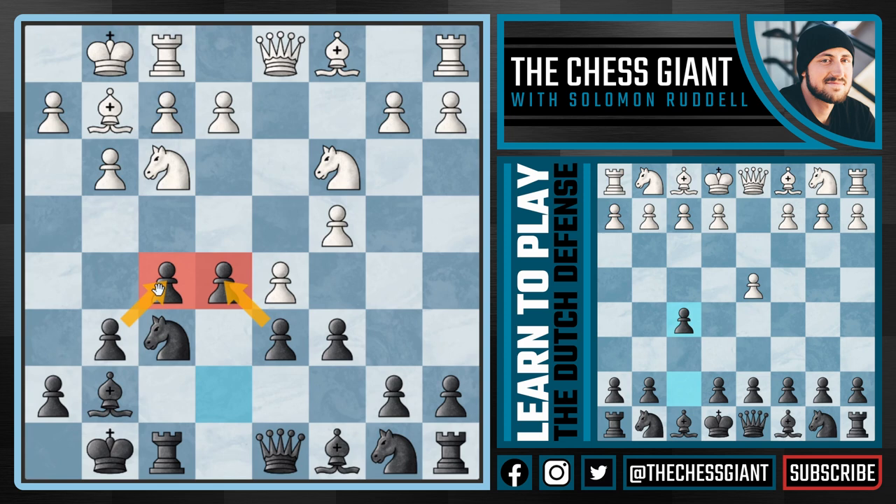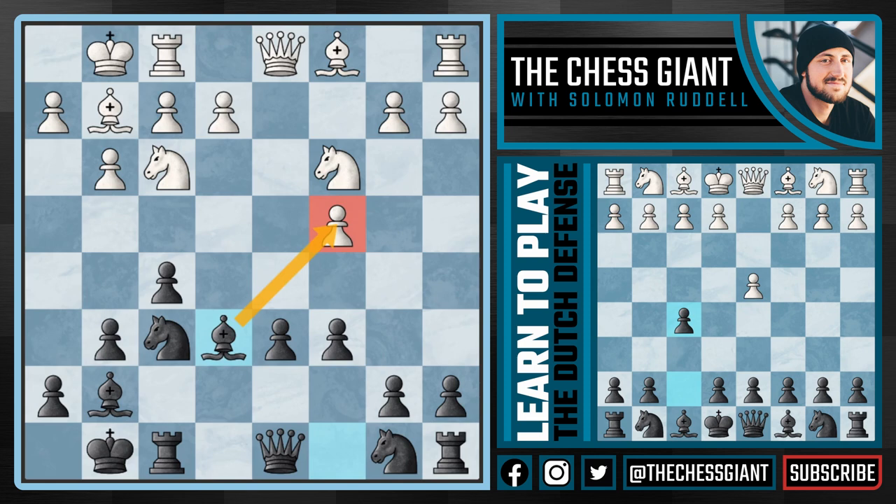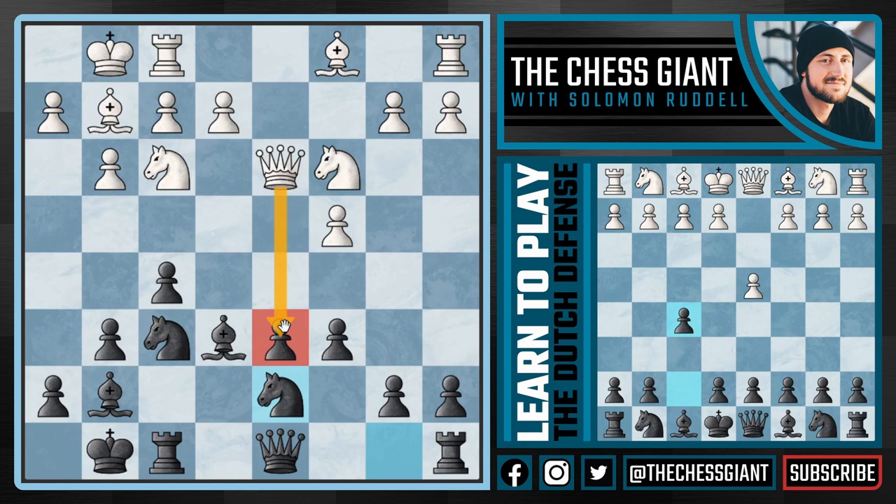It's in white's best interest to use the rule and get rid of this strong centralized pawn by d takes e6, in which case we take back, attacking the pawn on c4. If white plays queen d3, we play knight bd7, and if white takes the pawn on d6 we're completely okay — we take the pawn on c4, continue with knight b6, and black has the better game with a very active bishop on c4. Against bishop f4, we simply play knight b6 again; we're totally okay giving up this pawn to get the pawn on c4 in return.